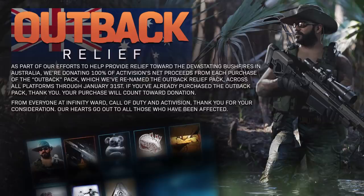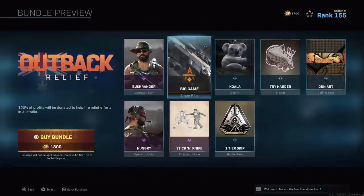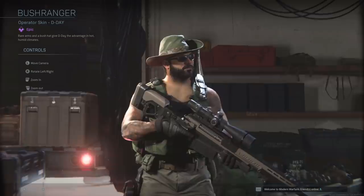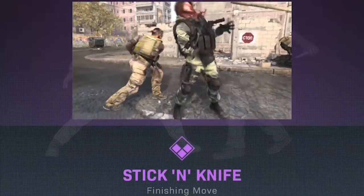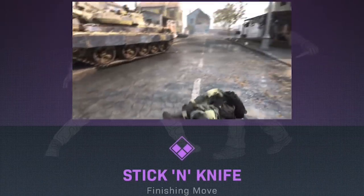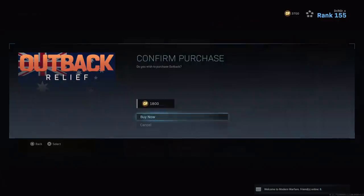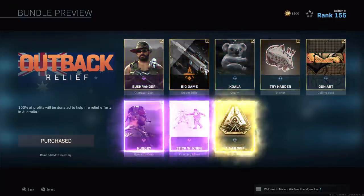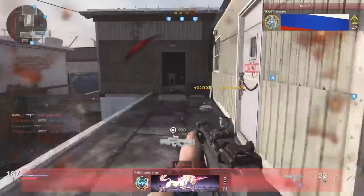Today, Infinity Ward is now selling the Outback Relief cosmetic pack. If you purchase the outback pack through your console or PC, all of the net profits from those sales will be donated to Australian outback relief. There's the koala gun, the outback operator, and it all looks pretty good. 100% of the profits go to charity, so I think that's a great thing. I'd encourage you to consider purchasing it — not to shamelessly shill, but to help with the horrific fires in Australia.